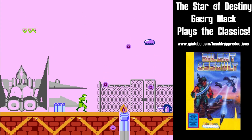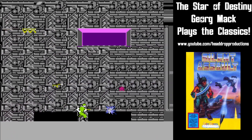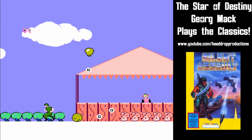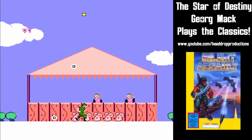Levels are straightforward and relatively short. Ground enemies run back and forth firing their weapons. Flying enemies move in a triangle pattern dropping bombs at you. Luckily, you can shoot up as well as forward. And then there are clowns.